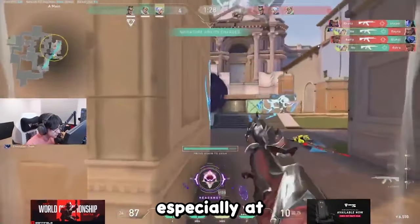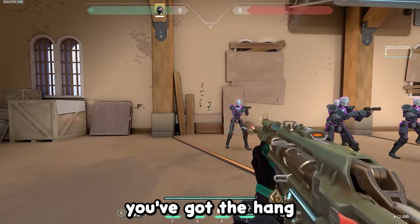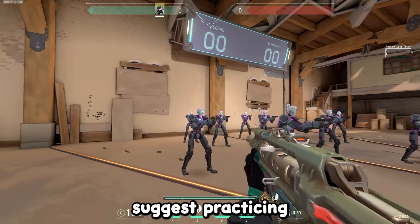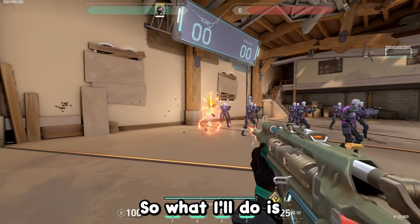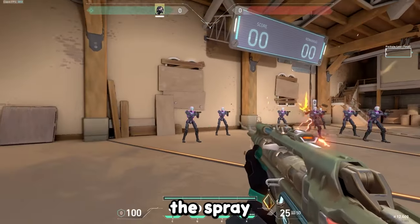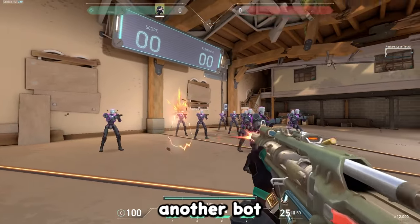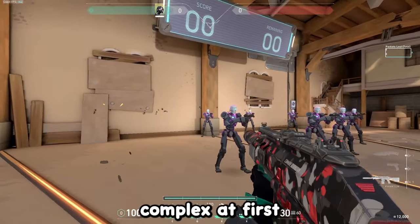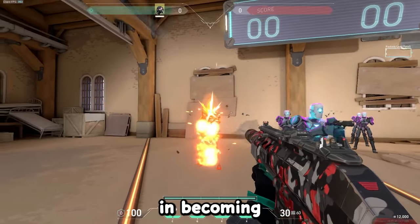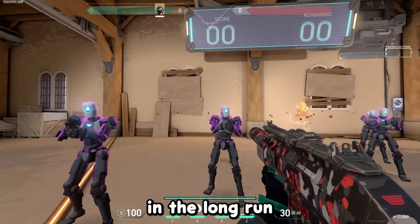You don't want to neglect learning how to control the spray since there will always be scenarios where it's optimal to spray, especially at closer ranges. To control it, simply pull your mouse down slightly while spraying. Once you've got the hang of controlling the spray, practice spray transfers — start spraying at one bot and transfer the spray while still controlling it to another bot. This will help you become a well-rounded mechanical player in the long run.